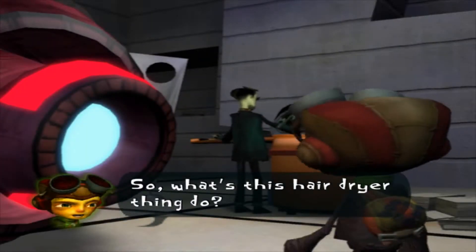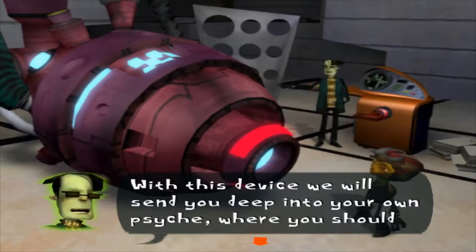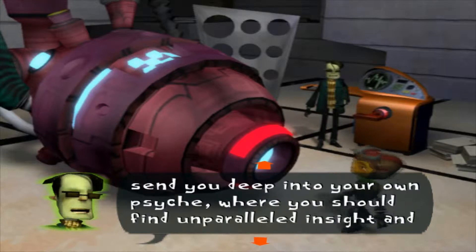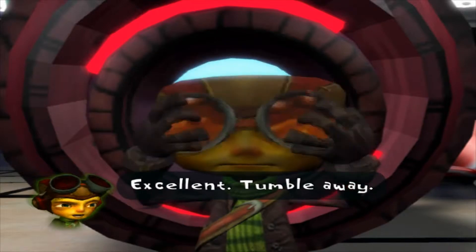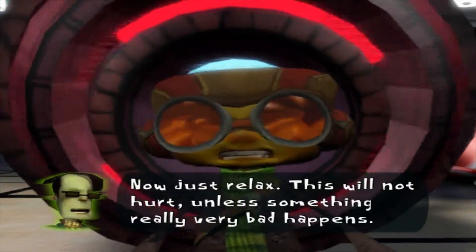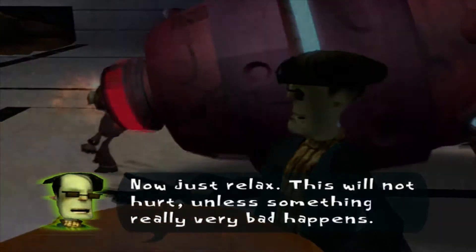So what's this hair dryer thing do? 'You're ready for the brain tumbler. With this device, we will send you deep into your own psyche, where you should find unparalleled insight and power.' Excellent! Tumble away. 'Now just relax. This will not hurt — unless something really very bad happens.'